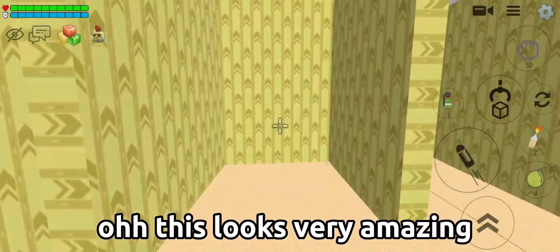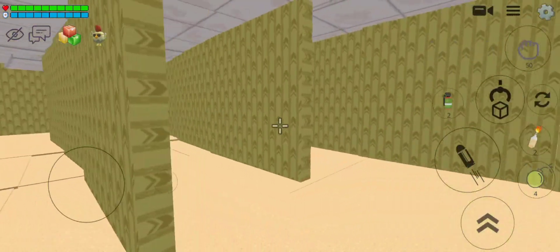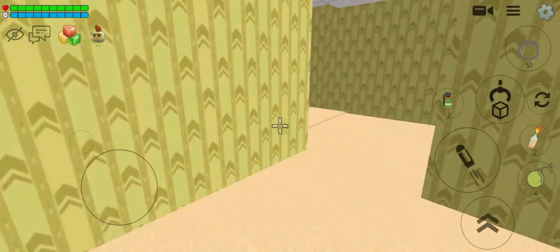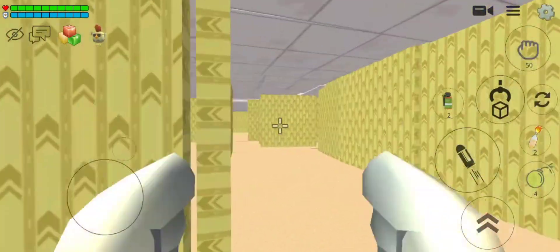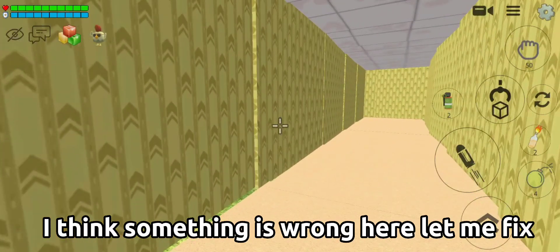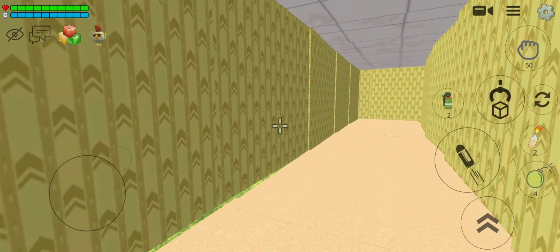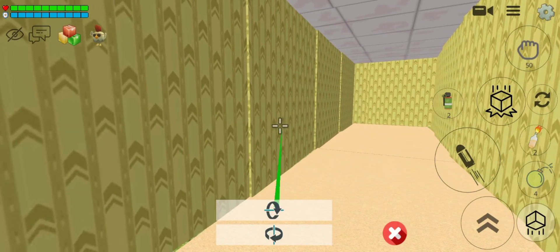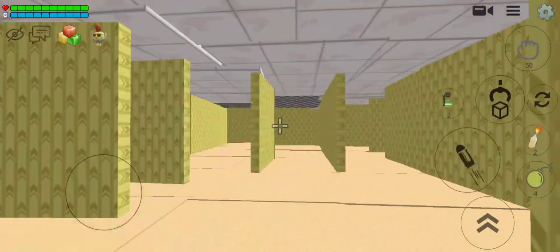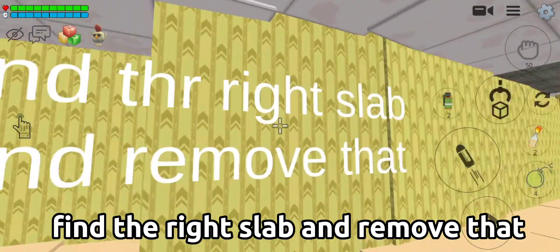Oh, this looks very amazing! So first let's explore this. I think something is wrong here, let me fix that. Okay, let's try to escape this. Find the right slab and remove that.